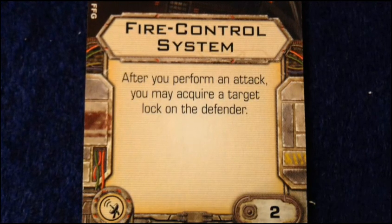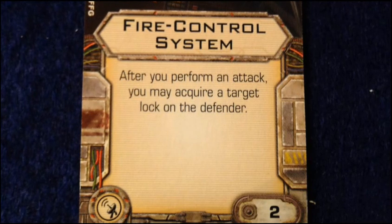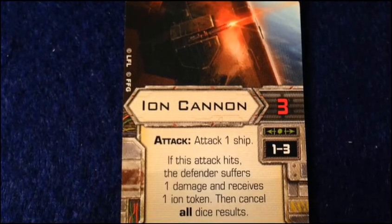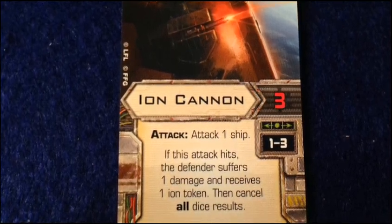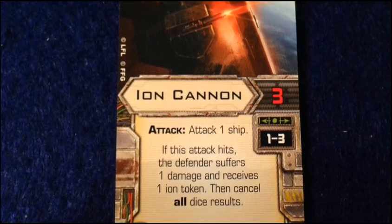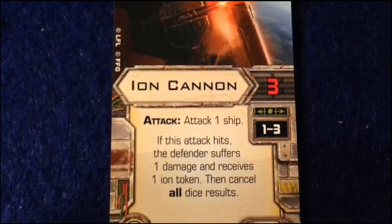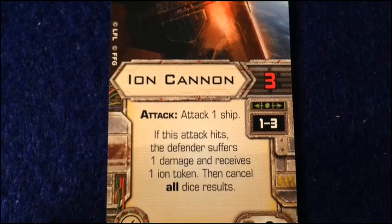It's going to let you get Target Lock and Focus up at the same time quicker. Having both a Target Lock and Focus is the best chance you have to make as many hits as possible out of your dice rolls. Next up we've got the Ion Cannon upgrade — that's the cannon symbol. It is a three-attack secondary weapon at range one to three.